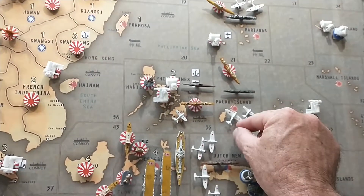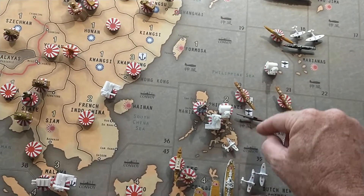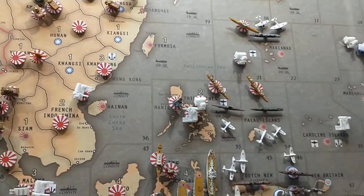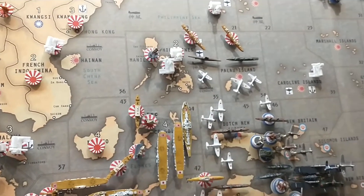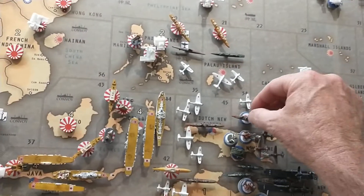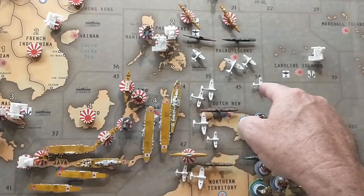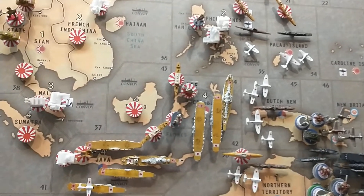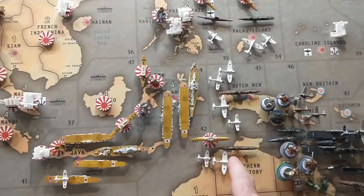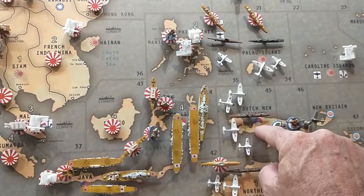We're hitting from 19 a destroyer to 35 with just a fighter from 44, that's then going to 42 — everything's going back to 42. We're taking out the Anzac transport from 44 — one, two, three, four — that's landing back on a carrier in 42.